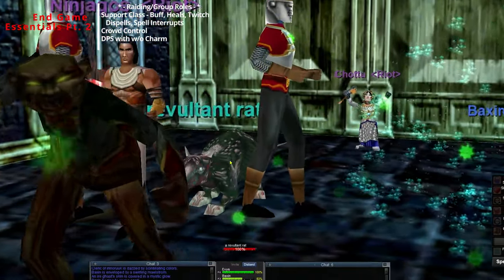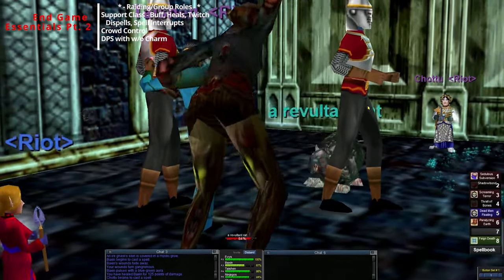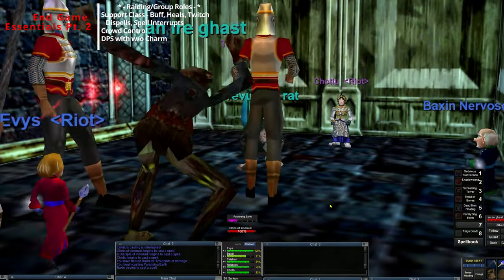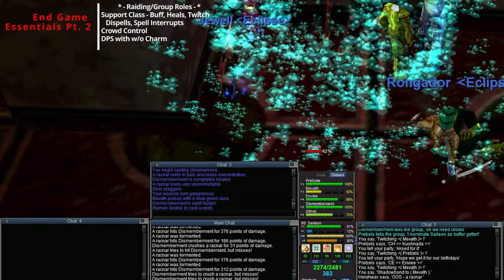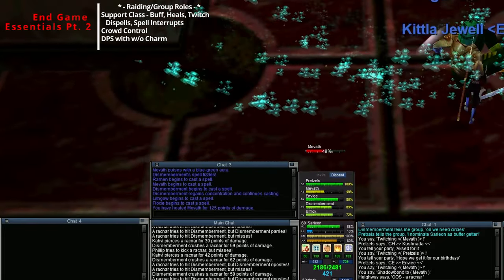Next we have the Shadow Bond line - being a spot healer for other casters, especially enchanters that are getting beat on with pets that they can't heal themselves. Give them an extra hand, then use your life taps to drain other mobs in the area. It'd be a great help.